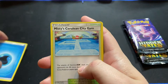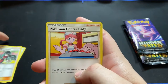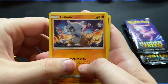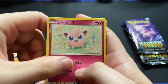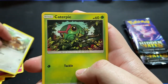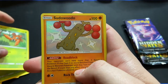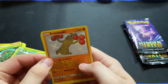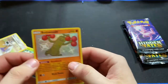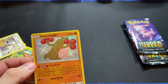All right. We have our Energy, Misty's Gym, Sabrina's Suggestion, Pokemon Center Lady. We had a lot of weird cards at first. Cubone, Jigglypuff, Eevee — that's a cute Eevee — Caterpie, Paris. And a Shiny Sudowoodo right off the bat!